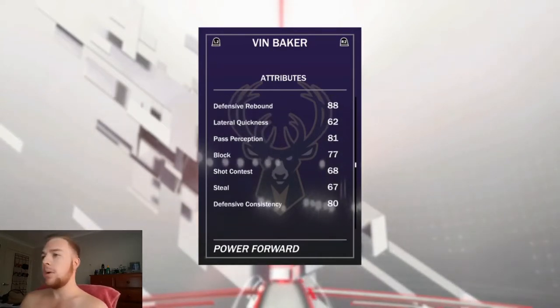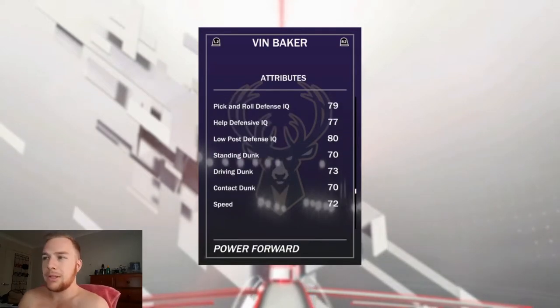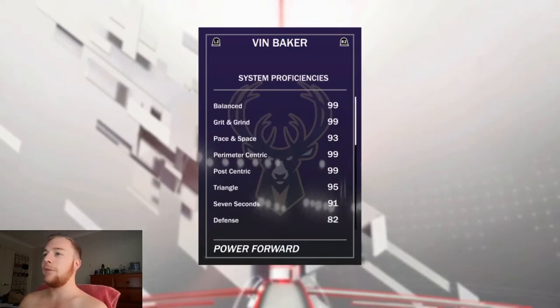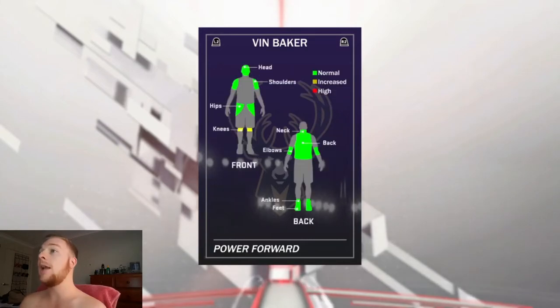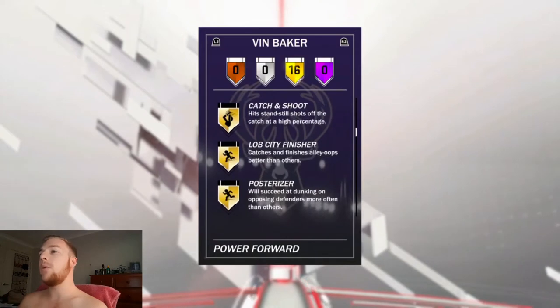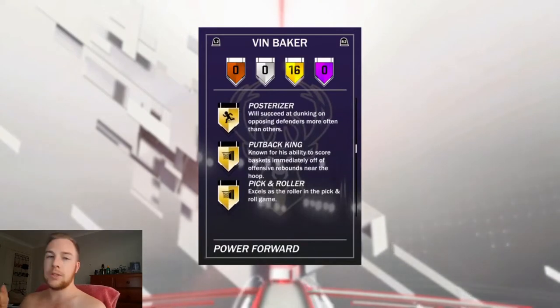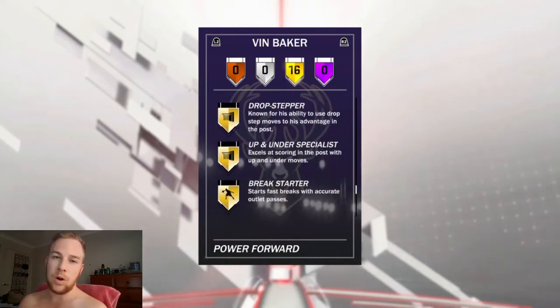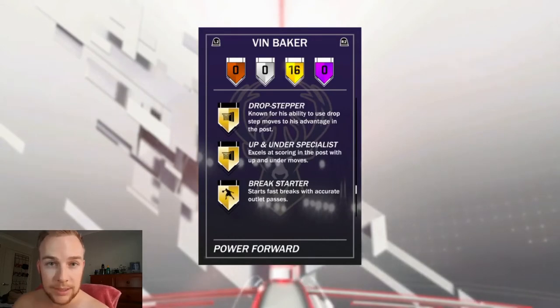A lot of people have been asking what his driving dunk is like — you can see here it's only listed at 73. So there is really no point expecting him to throw it down in the lane, because he is probably not going to get it. As we get into his system proficiencies, he is pretty nice all across the board, listed at 99. He comes with 16 gold badges. The main ones are gold posterizer — even though his driving dunk is low, at least he'll throw it down if need be. Other key badges include post spin technician, drop stepper, and up and under specialist. These gold badges are going to be pretty exciting to get into. Let's get into some gameplay.